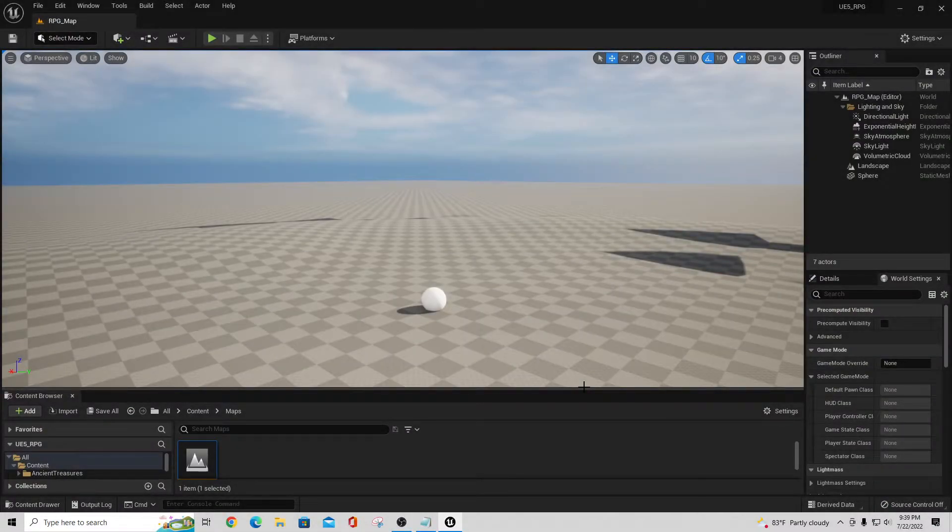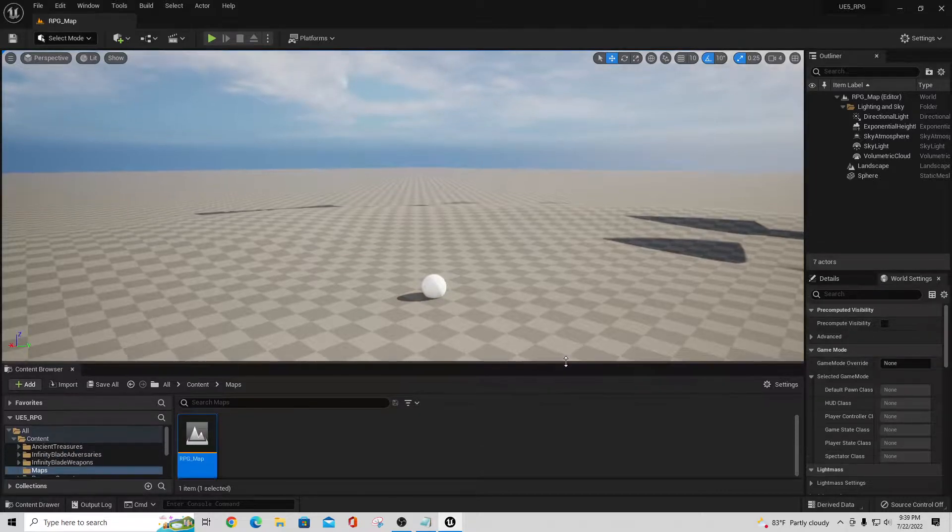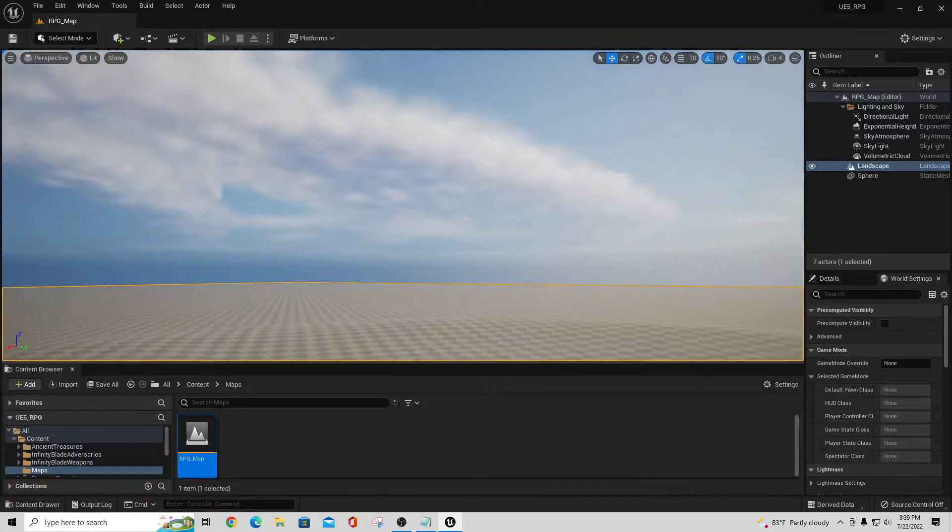Welcome back, my name is TC with TC Gaming. We're getting into Episode 2 of our UE5 RPG series. We're going to go back to that original RPG map we created. In the previous video we brought in some assets and explored what the final area might look like, having some characters in there that we can attack, just to get a basic feel for bringing things in.